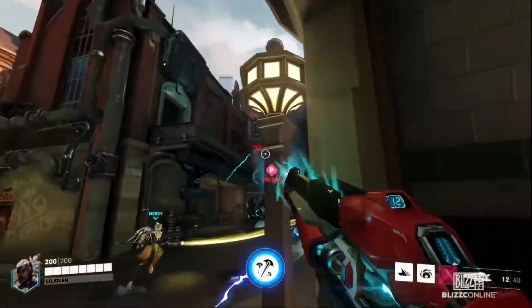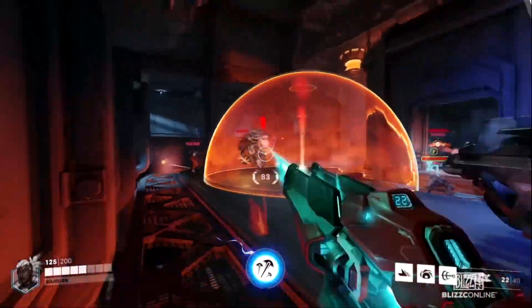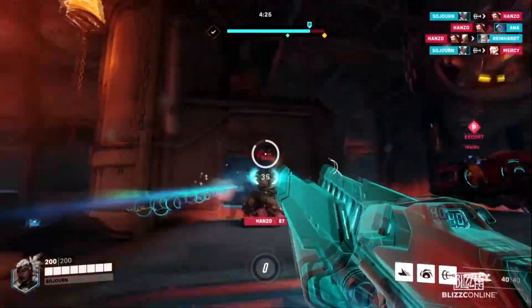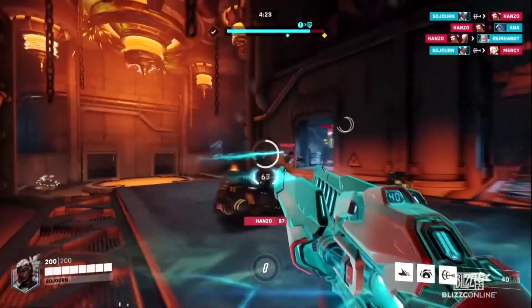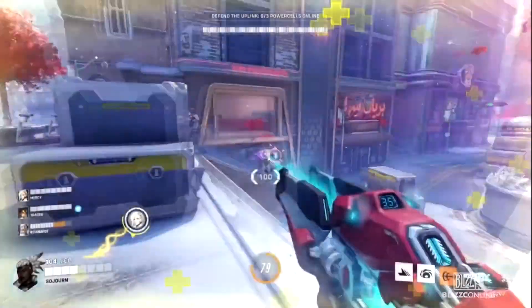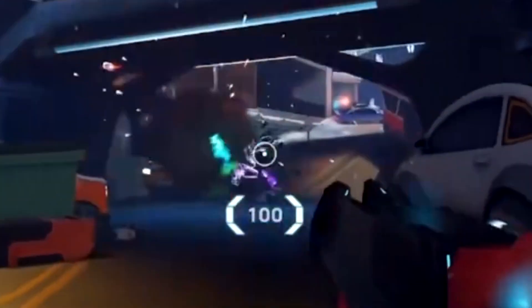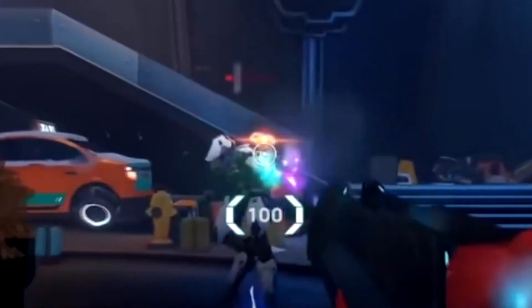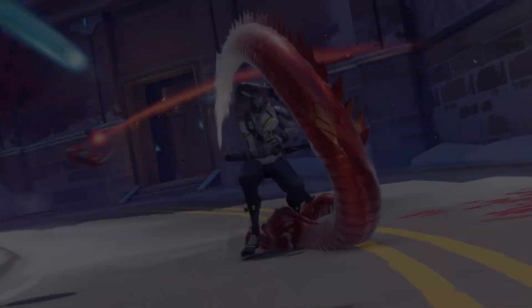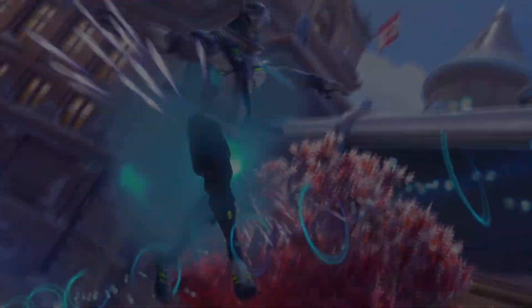First we're gonna start with the rail gun. Yes, Sojourn has a rail gun. We already knew that but now we can see how it actually works. Her primary fire is rapid firing projectiles that generate energy on impact — you can see it on screen like we see for Zarya. It also charges up even if you don't hit any enemies, and with that charge you can make a secondary fire shot, which is a high impact shot that consumes stored energy.